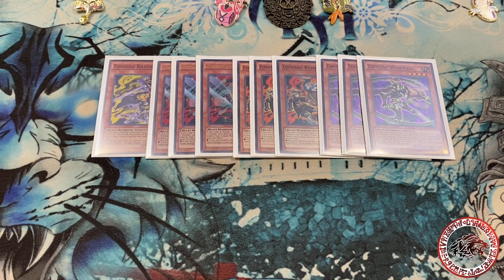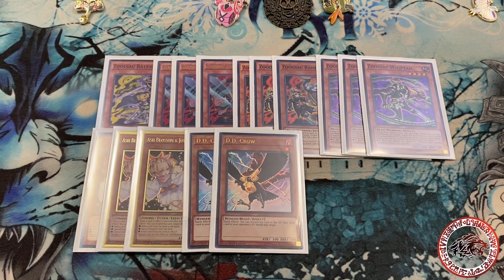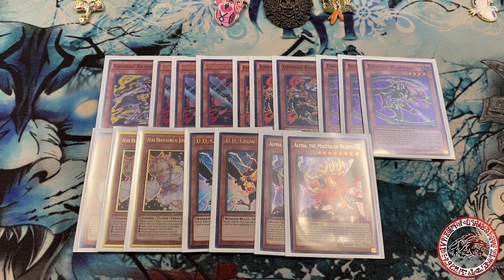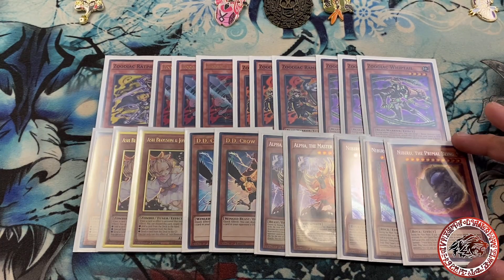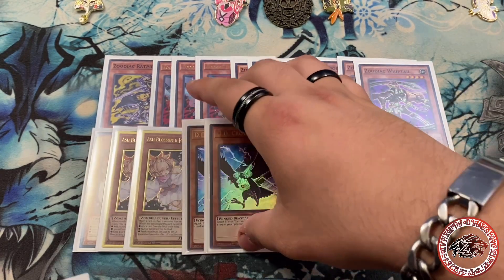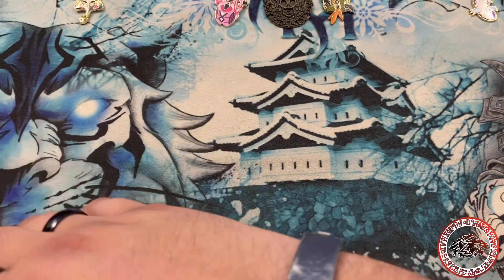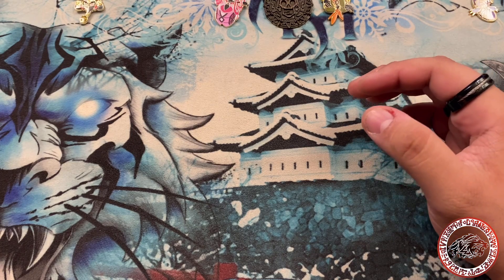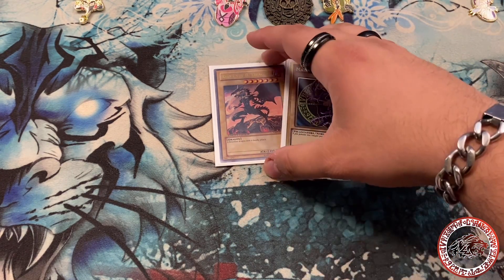Continuing with the rest of the monsters — you gotta play three Ash. Ash is still kind of relevant even though it's not the best hand trap. A lot of people are maining D-Shifter but I don't think it's good enough to main deck. Two Alpha, two of that, and then the one card you gotta play three of is Nibiru. You gotta play three Nibiru because a lot of the decks you'll face are combo-heavy, like Virtual World. Hit them with Nibiru before they bring out Calamities a second time, end their turn, destroy their hopes and dreams.